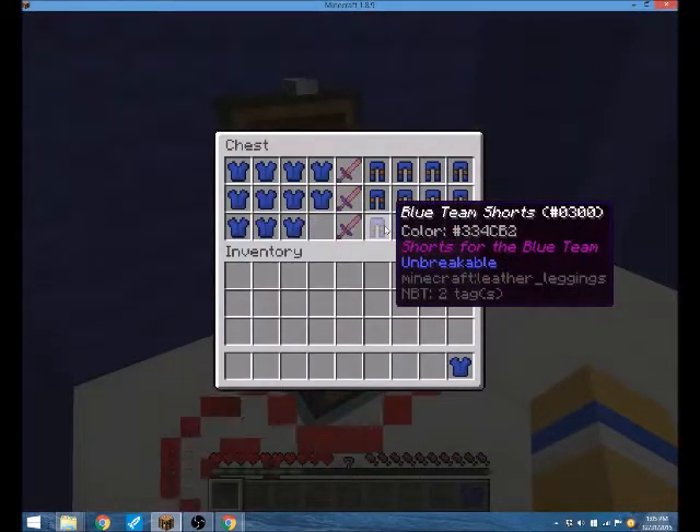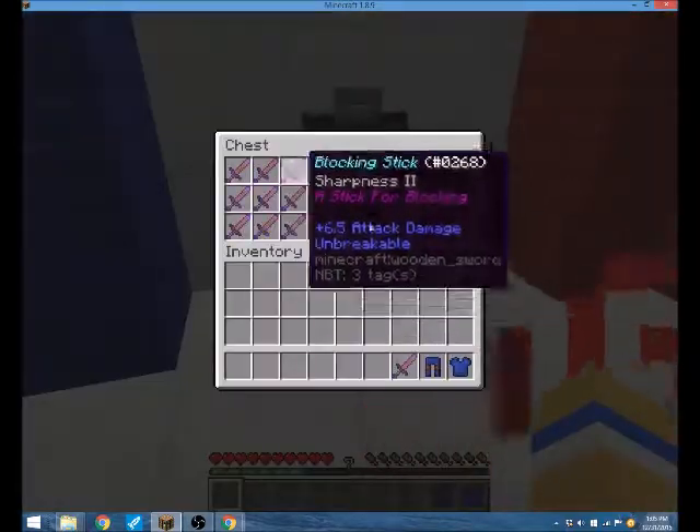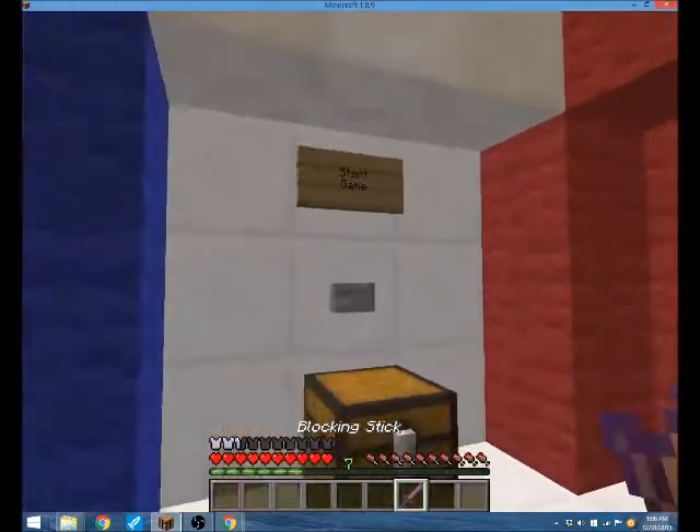So pick a jersey, shorts, and a blocking stick. And if you run out of blocking sticks, there's always extras in here. So then put them on and we will start the game.